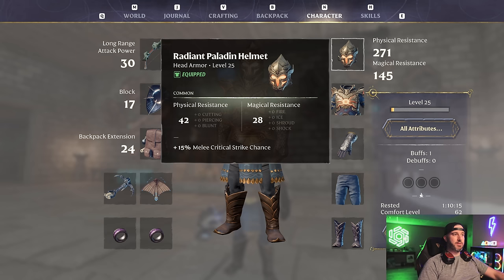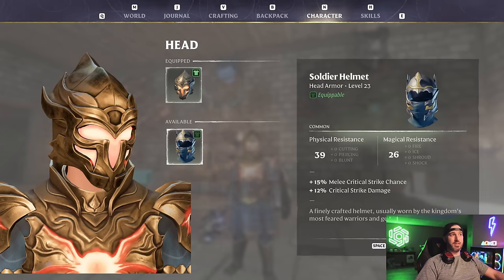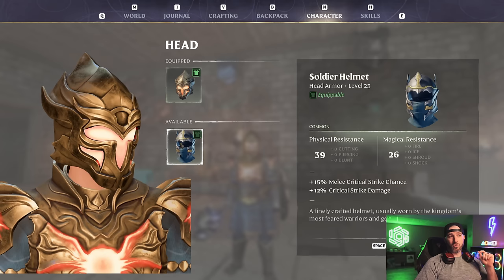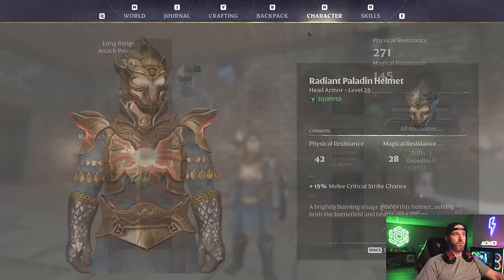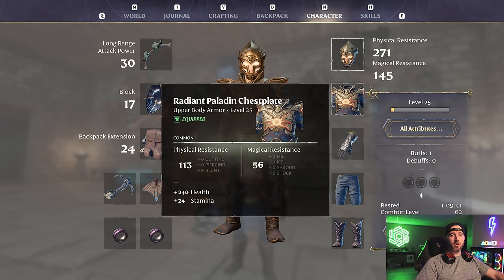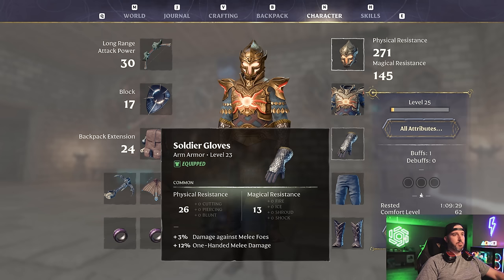Right out of the gate, let's go to armor. For the helmet, I'm running the Radiant Paladin Helmet. This will give us plus 15% melee critical strike chance, as well as plus 12% critical strike damage. A lot of people go with the Soldier Helmet because of the tooltip, but the Radiant Paladin Helmet is actually bugged right now — you do get the bonus 12% critical strike damage, it's just not on the description for some reason.